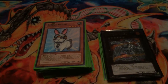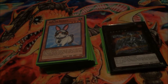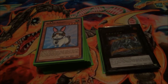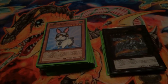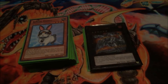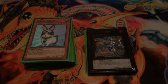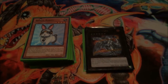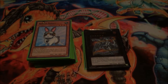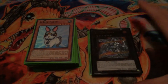Hey guys, today I'll be doing another deck profile, and today I'll be doing my Dino Rabbit deck. It's actually an okay deck, sadly with Rescue Rabbit at 1, the deck is a little bit inconsistent, but I kind of slipped in some pendulums to help it get more consistent. If you guys recall, I used this deck in a few of the duel videos on the channel — there's one in the description below. But anyways, let's get on to the deck profile.